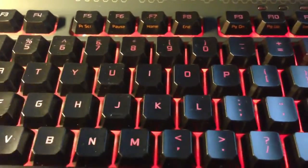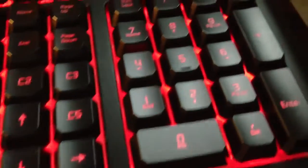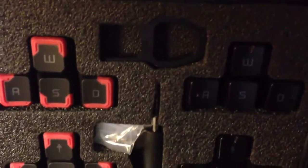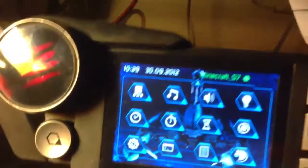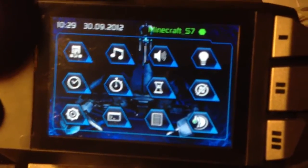The Strike 7 features a new membrane technology that gives you the response of a mechanical keyboard without the noise — it's really quiet. They also include two extra sets of WASD and arrow key clusters along with the tools to swap them out. The Venom Control Module is the heart of the system and gives you access to all the advanced features of the keyboard.